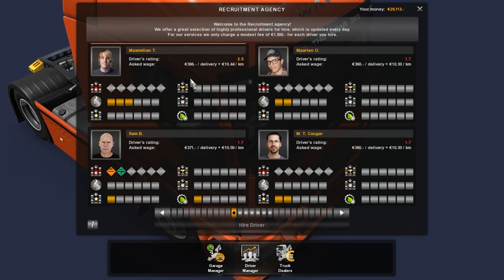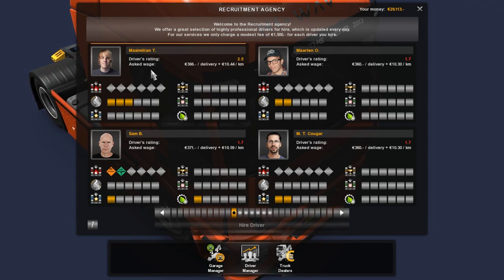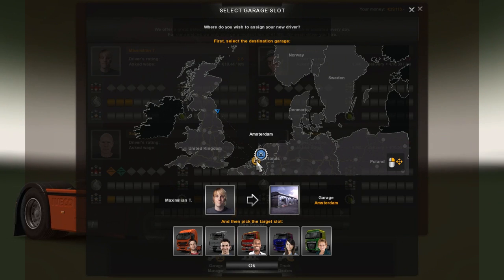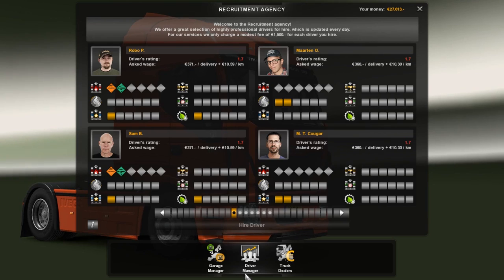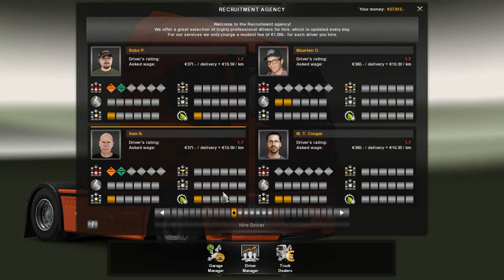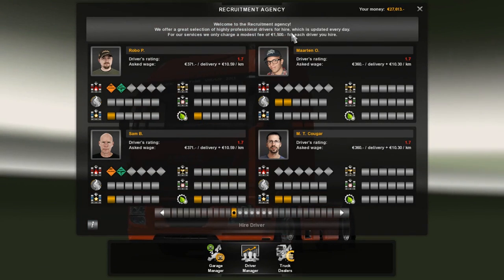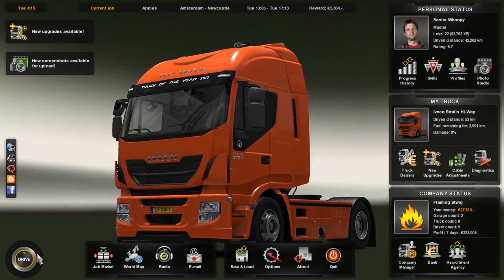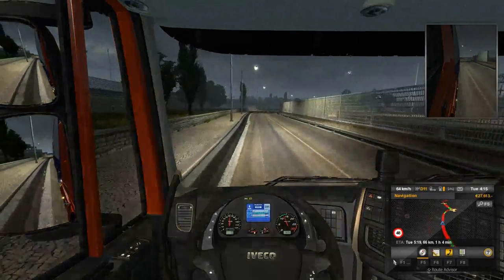The high-ranking males — Maximilian, is that really his name? Sounds great — I'll hire you. You can go to Rotterdam and drive my other Scania. When you hire from this recruitment agency, it costs 1500 dollars. I did not know that the first eight times I did it and wondered why I was running out of money. Keep an eye on those fees — they'll do that to you, they're a real pain.